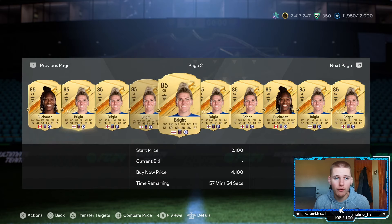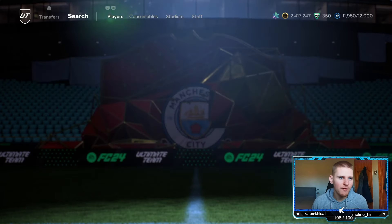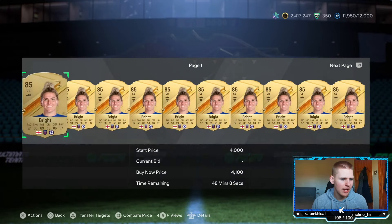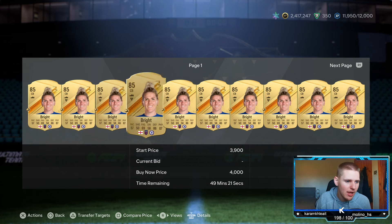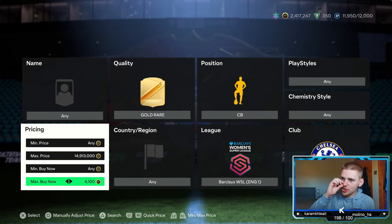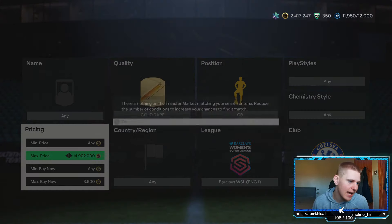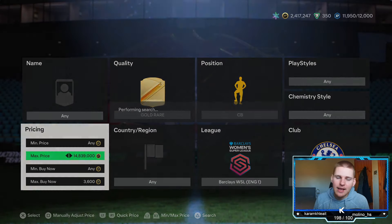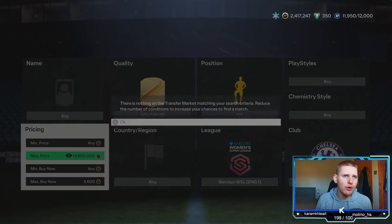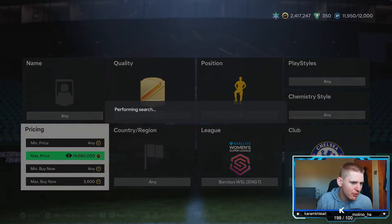Tomorrow she won't be in packs for the next week, so it only really works for today and a little bit tomorrow, but mainly today. You've got Millie Bright and Boo Channing, both 85s, both around about 4,000 coins. Let's refresh the market. So 4.1K sells - cards going in 12 to 30 minutes maximum, so we're going to sell at 4.1K. You're going to lose 205 coins on EA tax, so basically go down 500 coins to 3.6K, and anything we pick up now is around 295 coins profit per card.